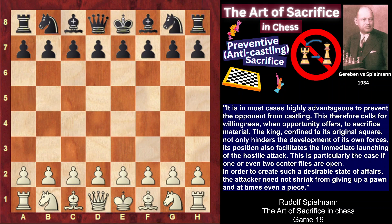Hi chess fans! Today I'll continue the series of videos on Rudolf Spielmann's classic book The Art of Sacrifice in Chess, which gives insight into the nature of sacrifice and chess magic. In the book, Spielmann teaches to transform matter into energy, that is, to get dynamic advantages for sacrificed material. In my initial video I talked about the obstructive sacrifice, and today I'll show you the game from the chapter on preventive or anti-castling sacrifice.